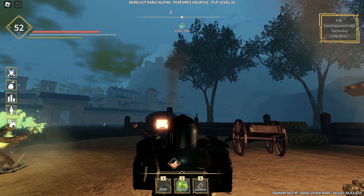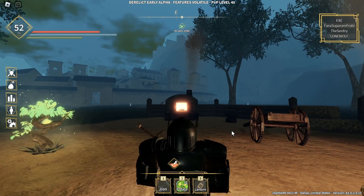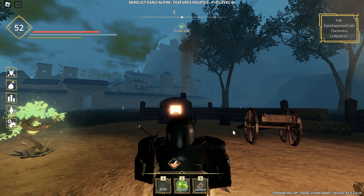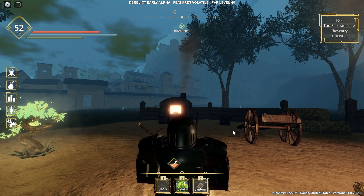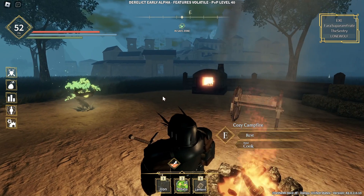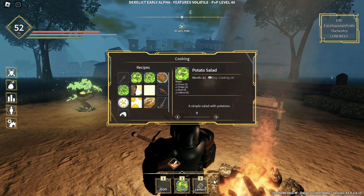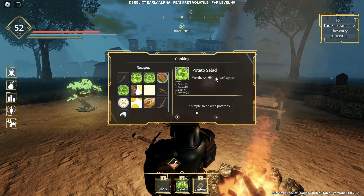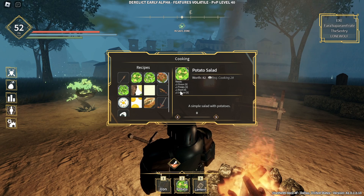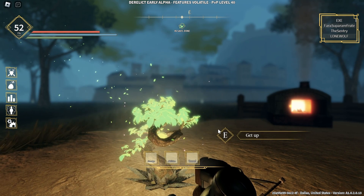Welcome to another video. I'm playing this game again and I'm going to show you how to get a material called basil. It's not a crafting material — it's more for cooking. You can see here, for example, to make potato salad you need a required cooking skill and you also need basil.